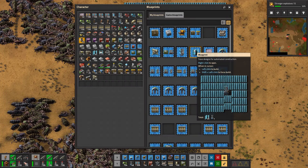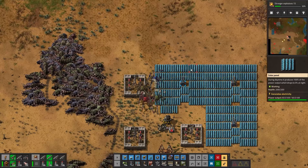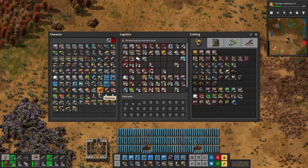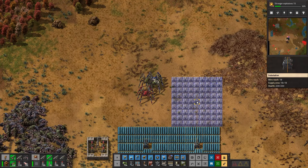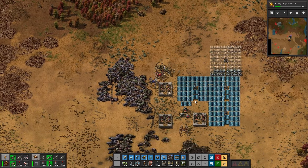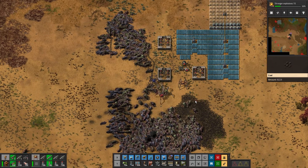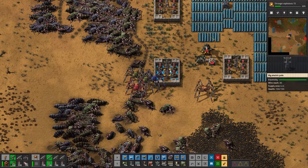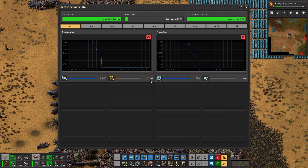Solar panels, solar panels — okay, and some batteries. Careful with the missiles. There we go, that should be enough. Now let's check the electricity. Oh, brilliant — look how fast that accumulator is going! But that's only 288k, whereas the roboport draws more.